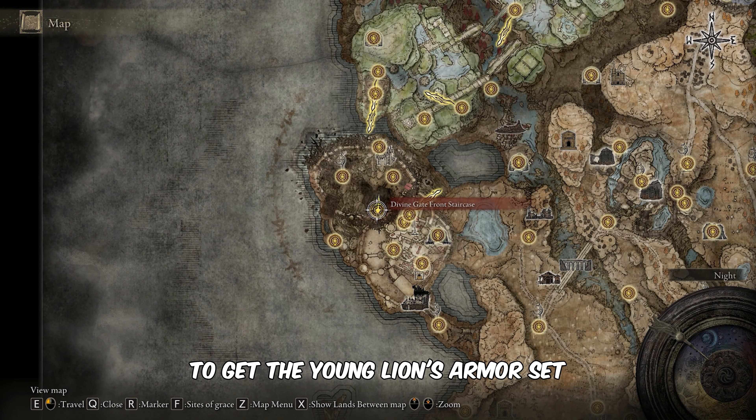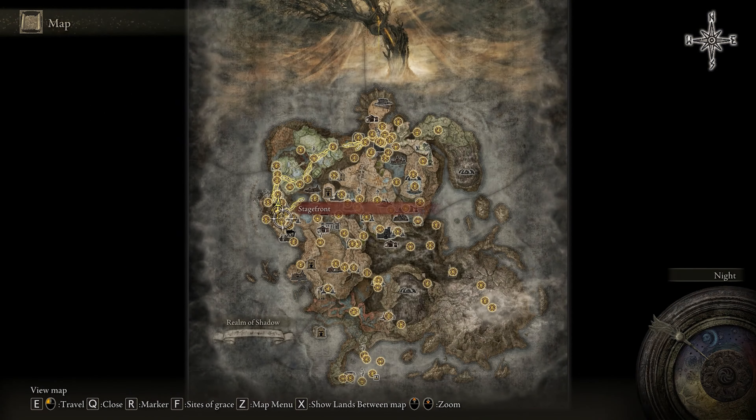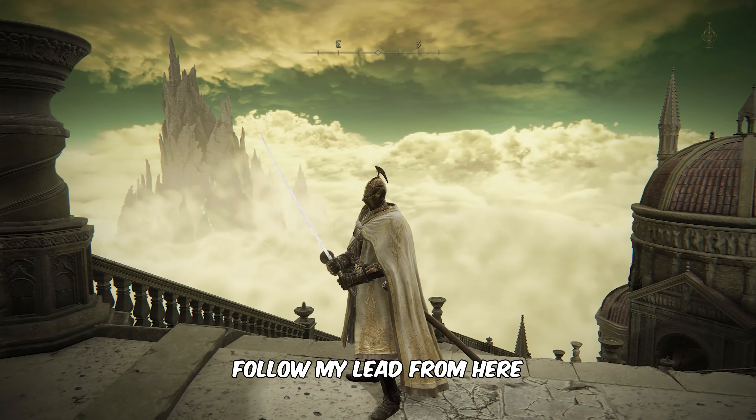To get the Young Lion's Armor Set, we need to reach Divine Gate Front Staircase. Follow my lead from here.